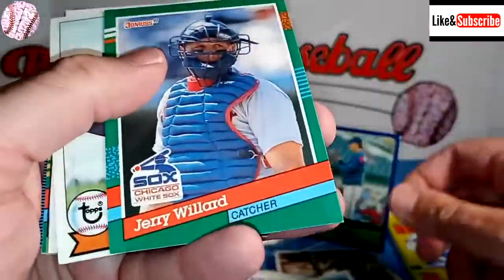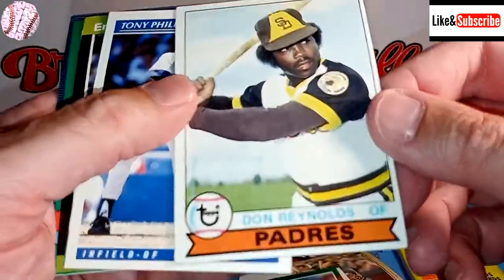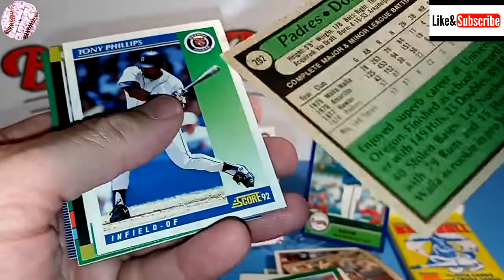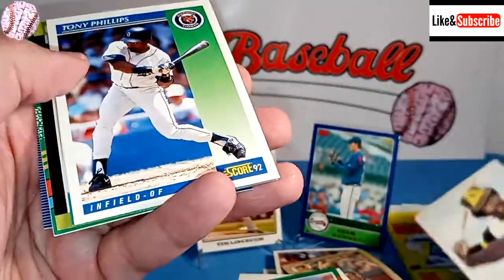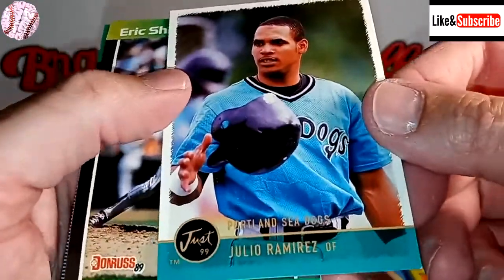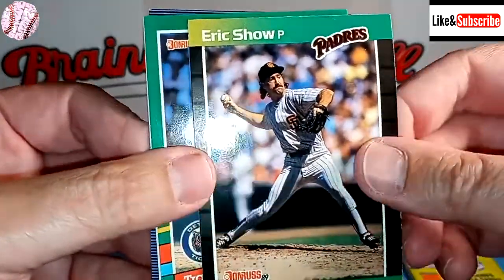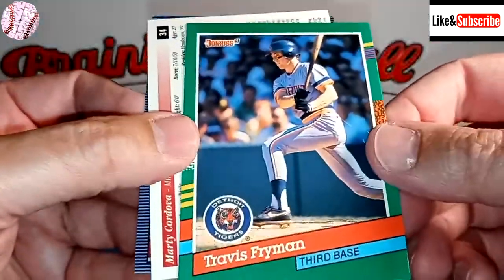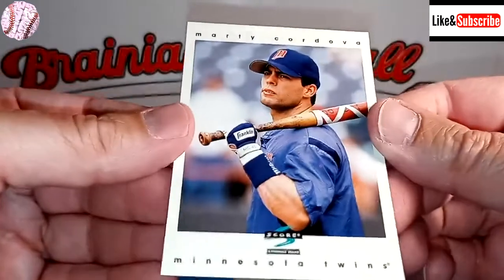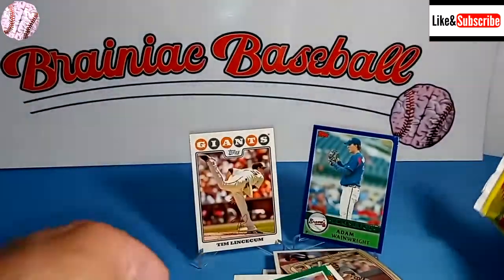Wayne Kirby. Willie Fraser. Jerry Willard. Oh look at that - we've got a 79 Don Reynolds. Is that Harold Reynolds' brother? Something like that, I can't remember - possibly. It's a rookie card, for what it's worth. Tony Phillips, great Detroit Tiger leadoff hitter. Julio Ramirez from the Just Collection. Eric Schau - troubled player. Travis Fryman. And we've got a Bill Madlock - great hitter. And we finish it up with Marty Cordova - he won Rookie of the Year one year.